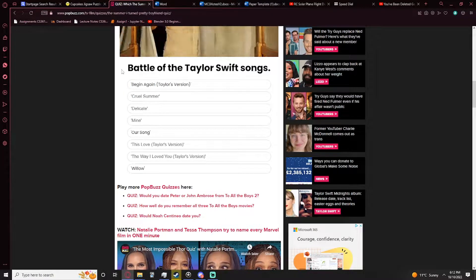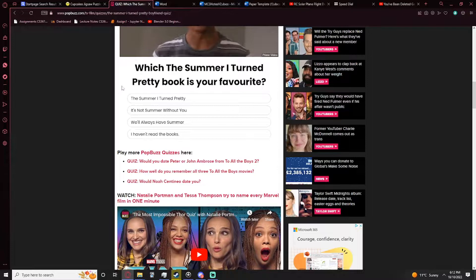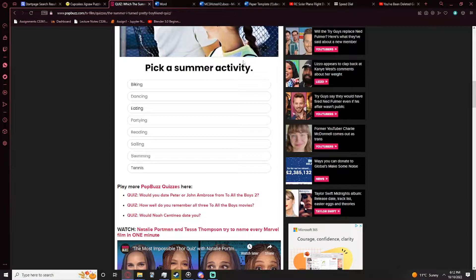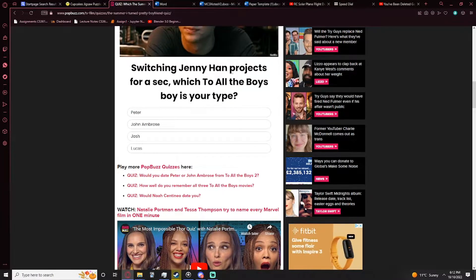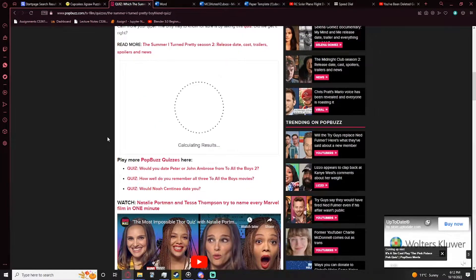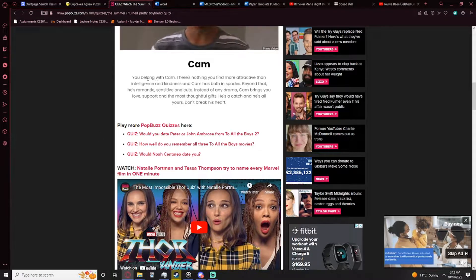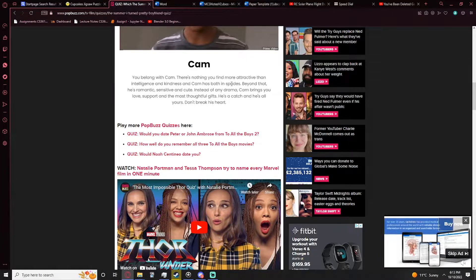Choose a season with her — battle of the Taylor Swift songs. All right, options are Begin Again, Cruel Summer, Delicate, Mine, Our Song — I really love 'The Way I Loved You.' What's your favorite Summer I Turned Pretty book? I haven't read the books. Pick a summer activity — I really love the party. Which To All the Boys boy is your type? Josh is my type. Finally, which character do you relate to most? Calculating results... You got Cam! There's something you find more attractive than intelligence and kindness, and Cam has both. He's romantic, sensitive, cute — Cam brings you love, support, and the most.